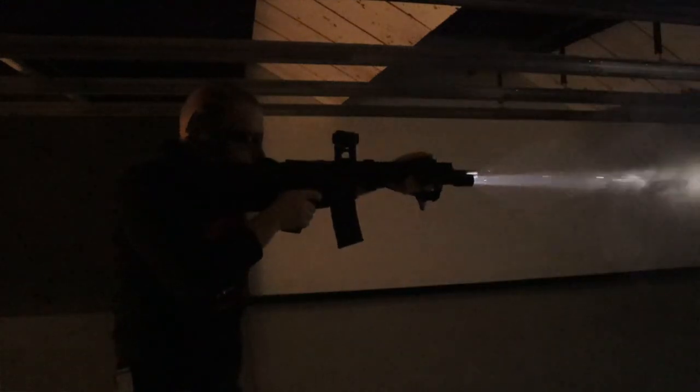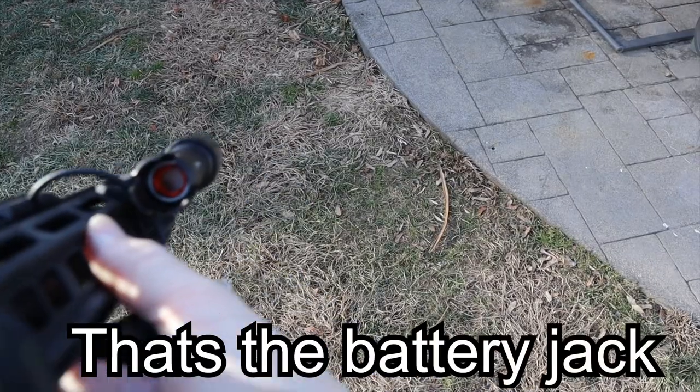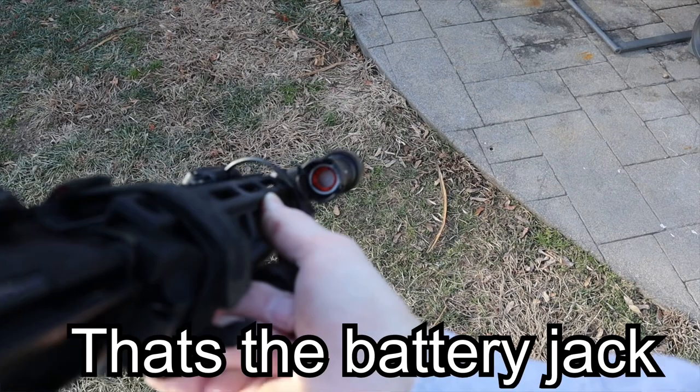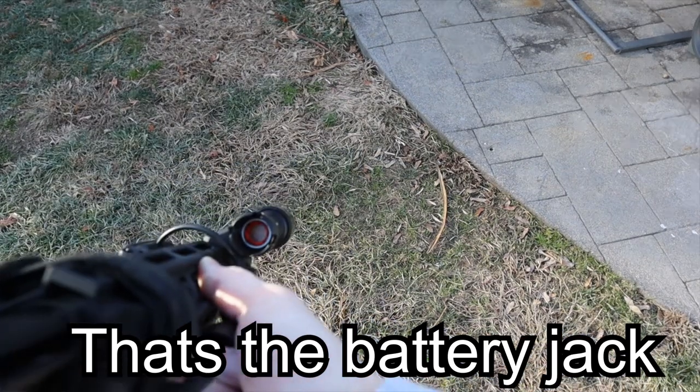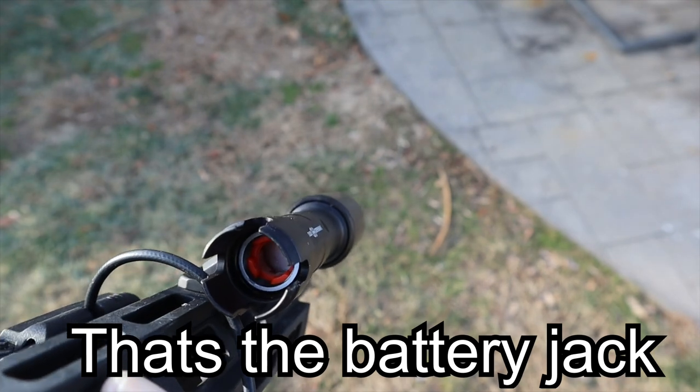Inside the light they still have that orange battery adapter. 18650s are available in different sizes, so you take the tail cap off, spin that orange little adapter to make sure the 18650 is snug and not rattling around — and you're good to go.